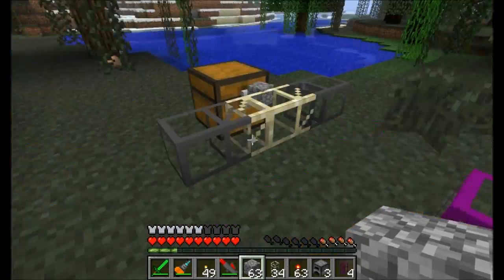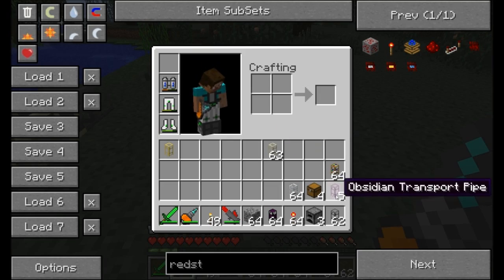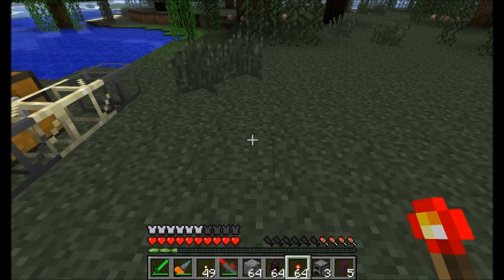Very nice set of pipes there. Way to go, Craft. Next up we've got the Void Pipe — this guy right here, crafted with Ink Sack, Redstone, and Glass. What does the Void Pipe do? It's actually a pretty interesting pipe.